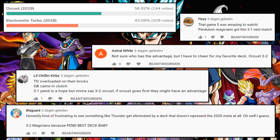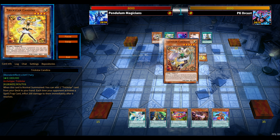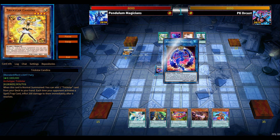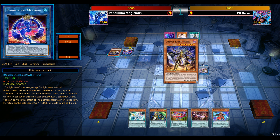I feel it's about 60-40 in favor of Orcust because of power creep — even though this is one of the most powerful pendulum builds, featuring Electromite, Wavering Eyes, Astrograph Sorcerer. It's a ridiculously powerful list.